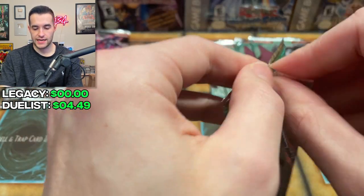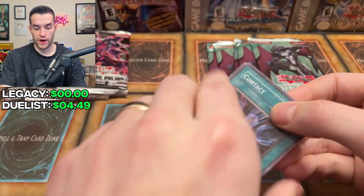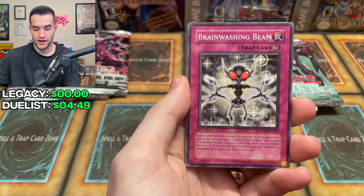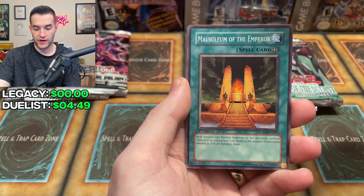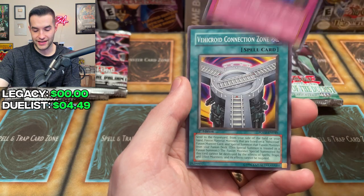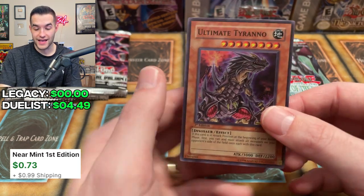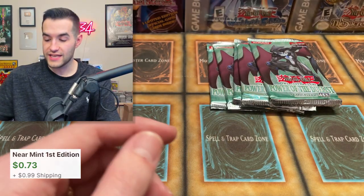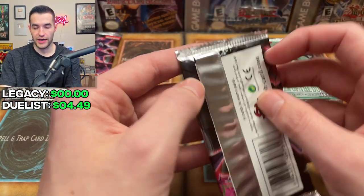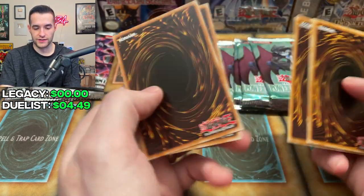Power of the Duelist First Edition — let's pull that Chimera Tech that I've been searching for for a very long time. Alien Hunter, Brainwashing Beam, Miracle Jurassic Egg, Mausoleum of the Emperor, Contact, Alien Gray, Fossil Excavation, Vehicle Connection Zone, and an Ultimate Tyranno — hey it's a super rare! We have finally pulled a foil out of Power of the Duelist. I don't really know what the score is right now — you guys will see it on screen — probably pretty low on each side.